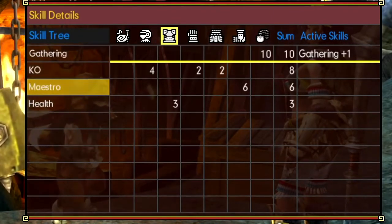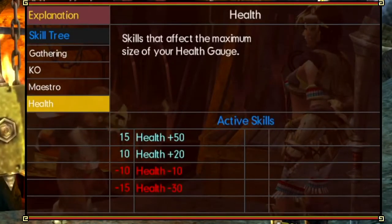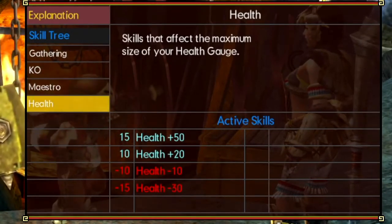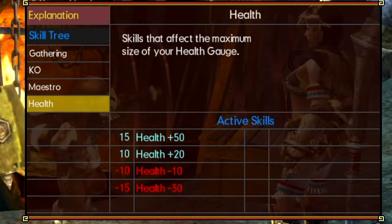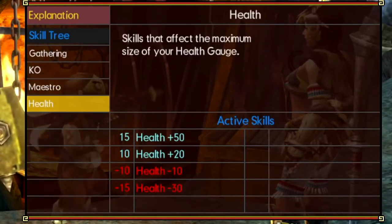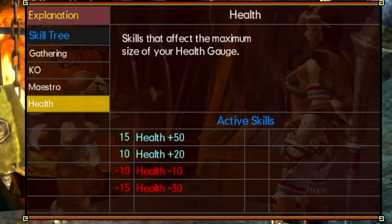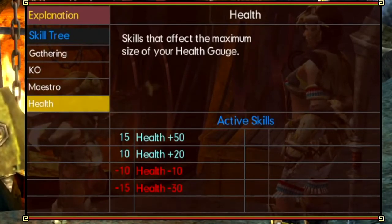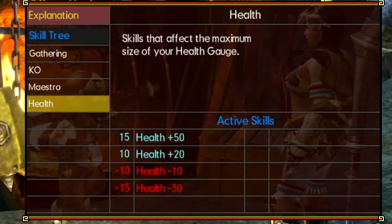You can press Y to get an explanation of the health skill. If you have 10 points into health you get plus 20 max health at all times — even if you cart and lose your food skills, you'll still have plus 20 when you wake back up on the map. If you have 15 into the health skill you get plus 50, which is a full bar of health. Sometimes people build the full chainmail set just for that extra health, since your defense isn't always great early on.